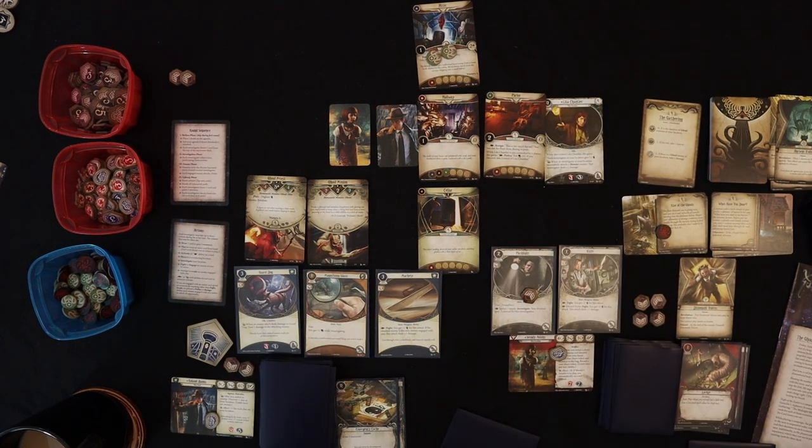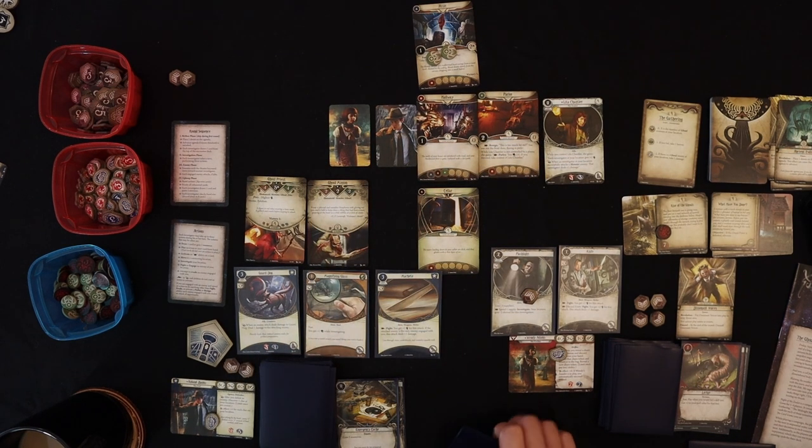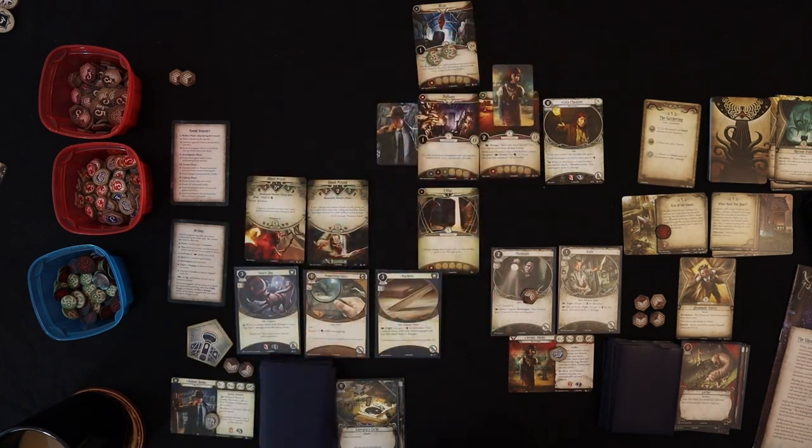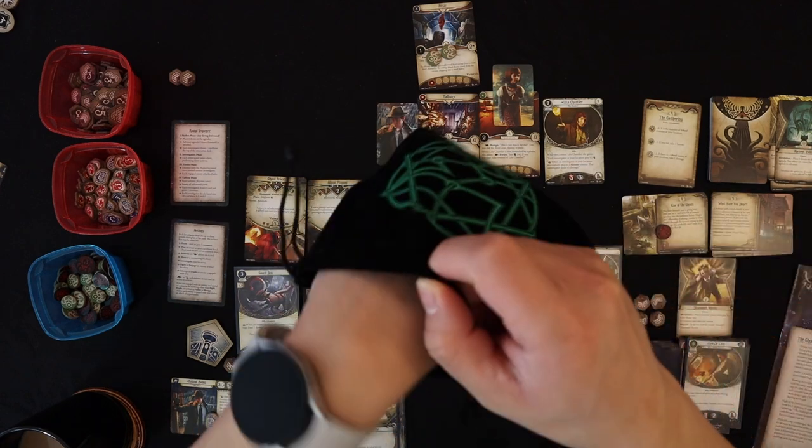I think we'll have Roland tank the enemies while Wendy goes to grab Lita. Wendy uses one action to move to the Parlor, then attempts Parlay — Knowledge test difficulty four. Wendy has three knowledge so I commit Leo DeL-uga for plus one, bringing us to four to four. We draw Cultist — minus one and take one Horror if you fail. I decide to use Wendy's special ability: reveal a Chaos token, discard one card from hand, cancel that token and reveal a new one. We discard Pickpocketing and redraw — we get minus four. That's an uber fail.